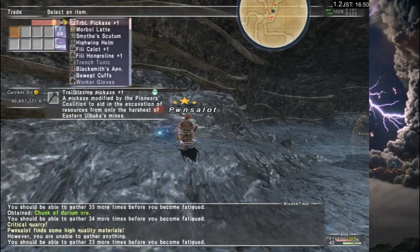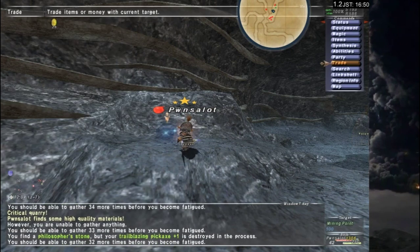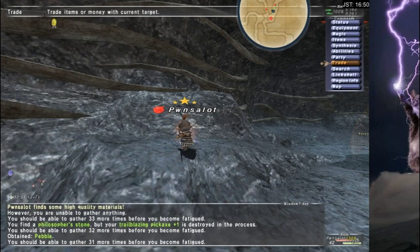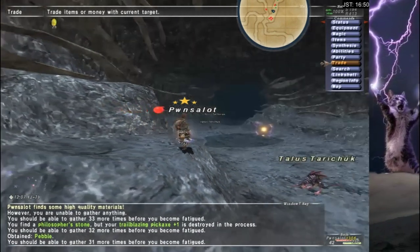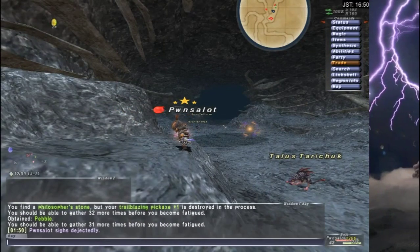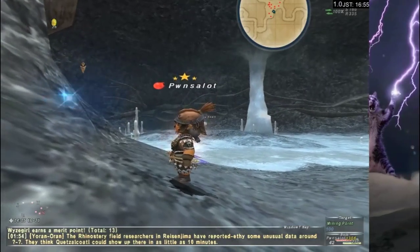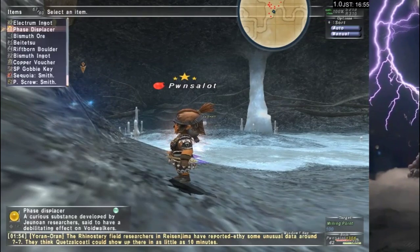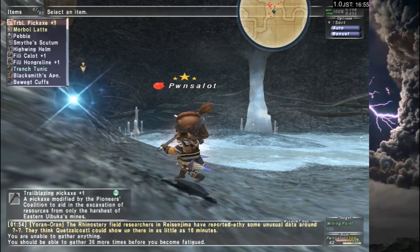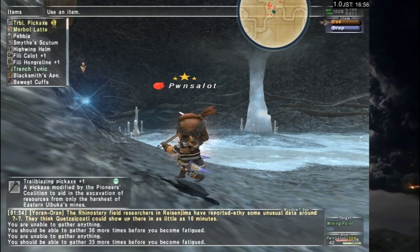I have a high-quality axe pickaxe that I'm using to basically get the ore to drop. And it apparently stops me from being fatigued as fast so I can get more mining done in a shorter period of time. But I still end up mining things like Philosopher's Stone and Pebble. I'm not definitely going to get 60 copies of bismuth ore during this technique. I'll try, but I don't see it happening. Oh my god, it's such a rare drop. I'm not shocked at all that the auction house was out.